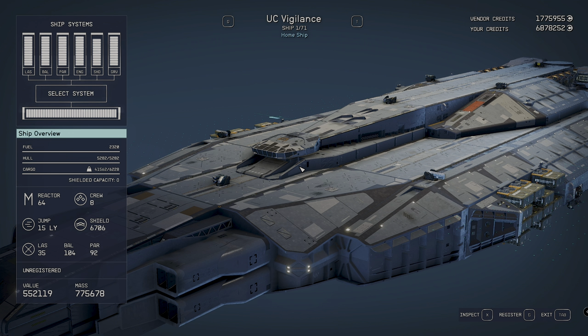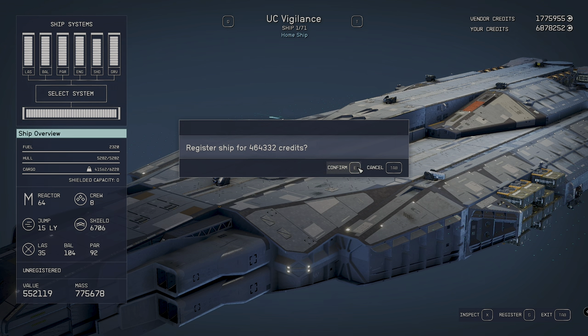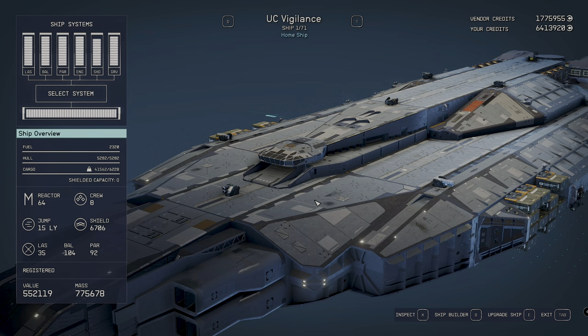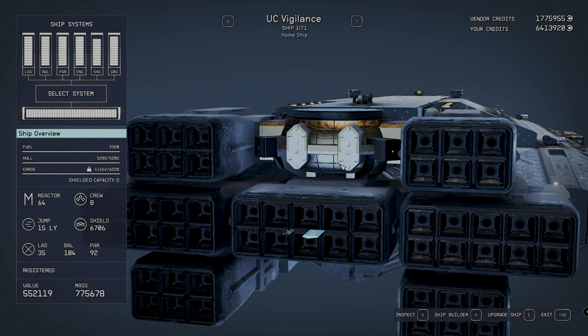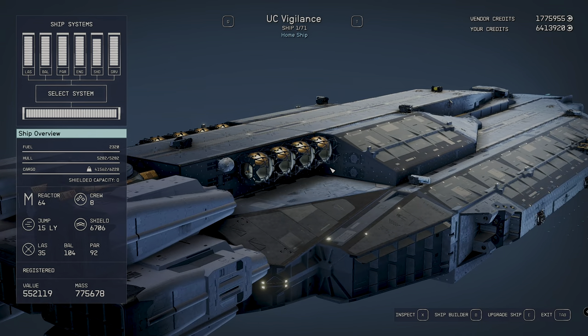And here it is, the UC Vigilance. We can register it for a measly $450,000 roughly — not cheap. That's through the technician, but I don't think it changes even if you register it yourself. It's pretty much a set registration fee.